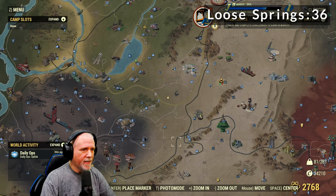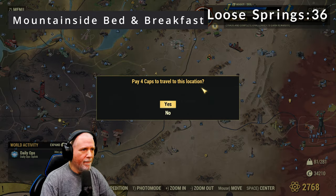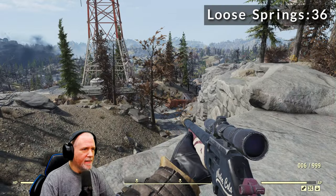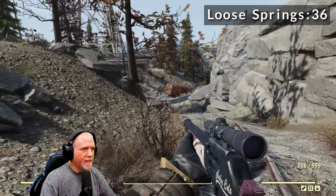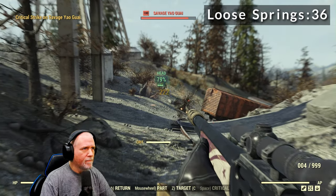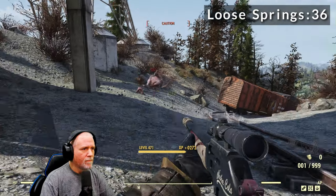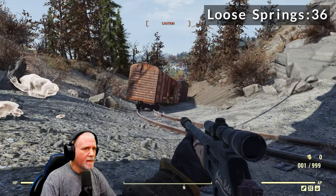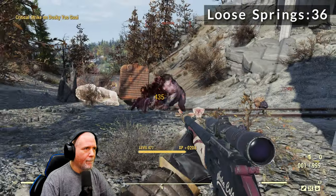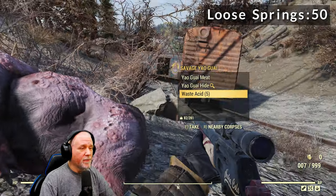Our last Yagwai location is right here at the Mountainside Bed and Breakfast. This is another location that's going to have two Yagwais. Down at that broken down train car there will be one on each side. Our first guy is right there, and our second guy is usually down by the train car — he's a sneaky guy. That is seven springs on that one and seven springs on that one. We got good loot this time.